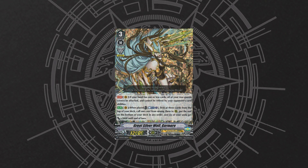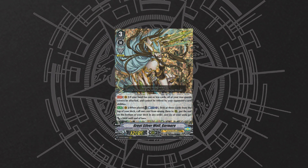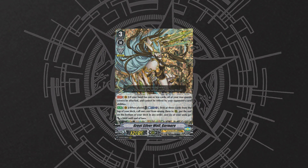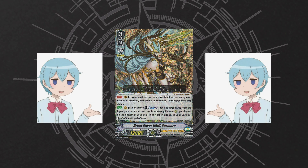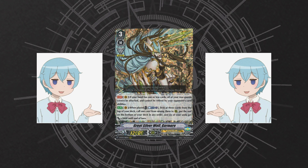As far as superior call ability, it's the usual Gold Paladin top 3 superior call effect, which not only helps swarm the field, but also helps set up the secondary win condition of the deck, which is stacking triggers at the bottom of the deck.